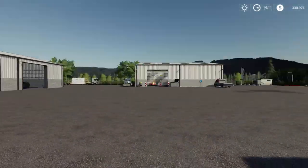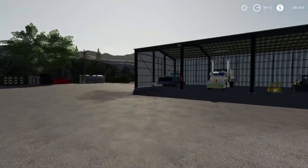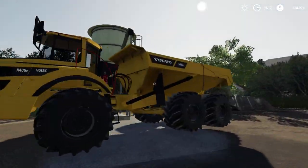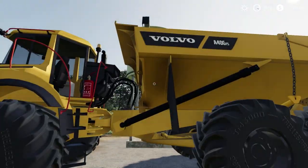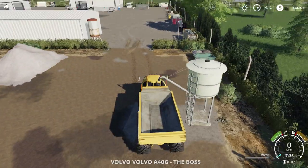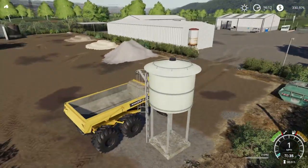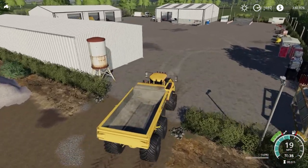First things first, look at what we added to the company — a Volvo A40G mining truck. Look at this thing, it's got six wheels, the wheels are bigger than me. I could fit inside one of them. We're gonna call it the Boss. We just picked this up at an equipment auction — not cheap at all, but it's fairly clean.